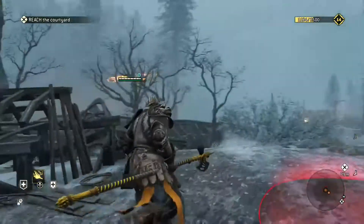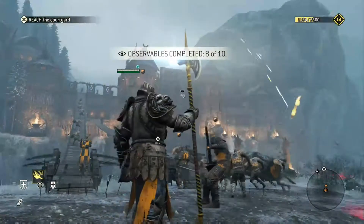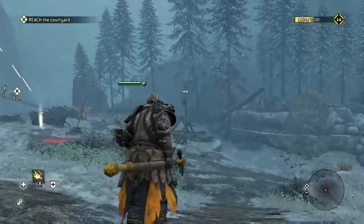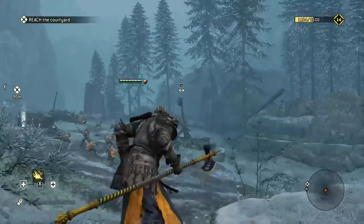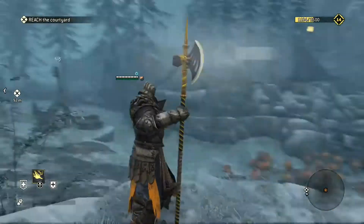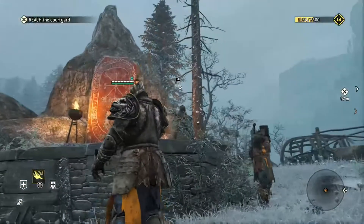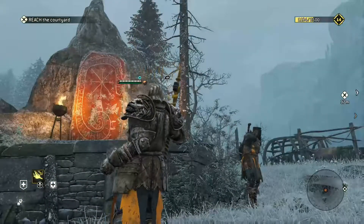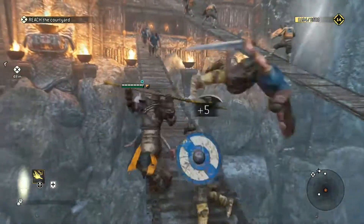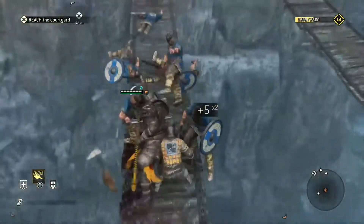This is going to be the last section here when you're actually assaulting the bridge itself — the rest of the collectibles are here. There's going to be the actual gate itself, there's going to be a catapult that you can check out on the right-hand side of where you enter, and then you can also look at Polya — that's going to be the ninth one. The last one will be actually when you're going up the bridge. Once you get towards the end there, you'll have to look off to the left and just stare at the statue — there'll be one of the observables. So that's going to be about it for chapter 1.4.